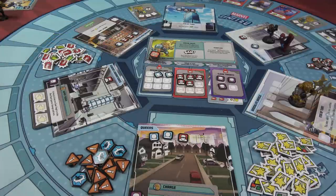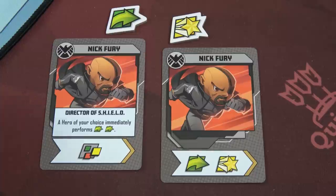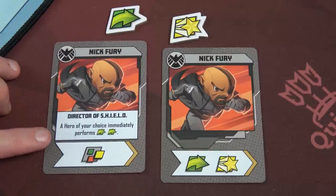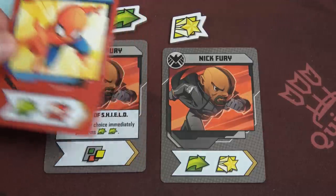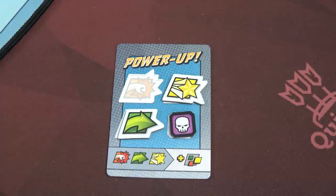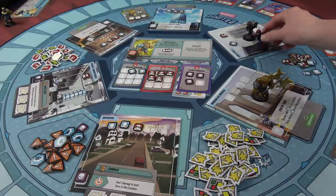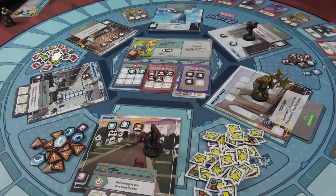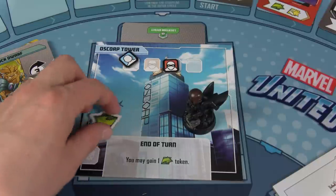Back to Nick Fury's turn. He draws a move and heroism and also has the move and heroism token. He plays Director of S.H.I.E.L.D. — a hero of your choice immediately performs up to two movement, and he gets a wild. Combined with Spider-Man's move and punch, they're working great together. We use the heroism token and a punch from Spider-Man to complete the power-up — we now have this ability during the endgame against Thanos. Spider-Man gets an out-of-turn two-movement; Nick Fury uses Spider-Man's move to reposition, punches a thug with the wild (sixth thug), and gains another movement token at end of turn.